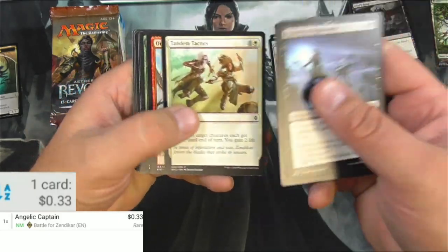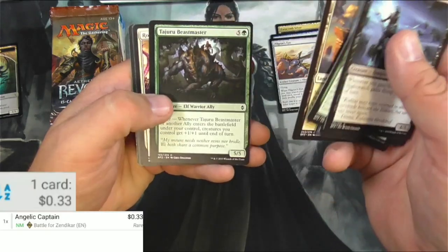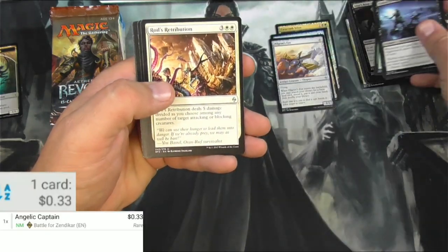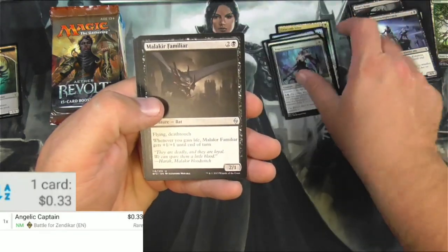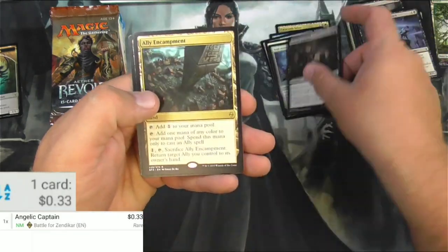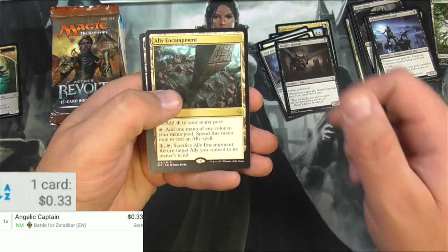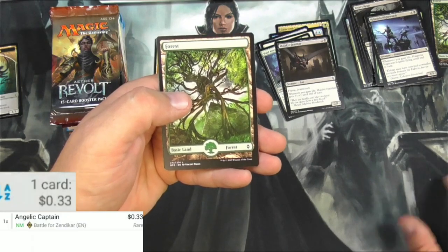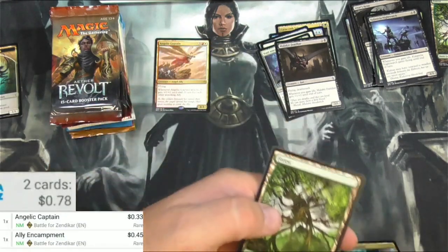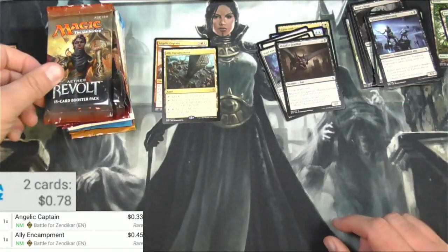Night Watch, Outnumber, Stalker. It's Royal's Retribution, Void Attendant, Malakir Familiar, and Ally Encampment — it's a land that does some stuff about allies. It's not a big one. It scans up as 45 cents. Another forest to go with my other forest.